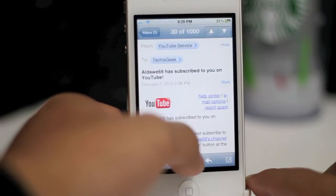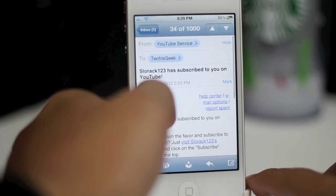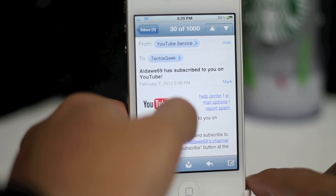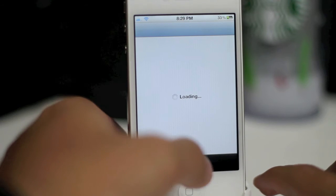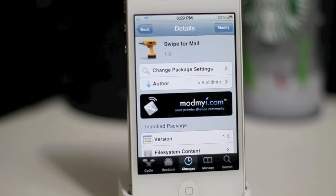Plain and simple tweak. You guys can see here — you swipe to the right to go down on your messages, or swipe to the left to go up on your messages, and swipe to the right to go down on your messages, I believe. But that is Swipe for Mail. You guys can find it for free. Tell me what you guys think.